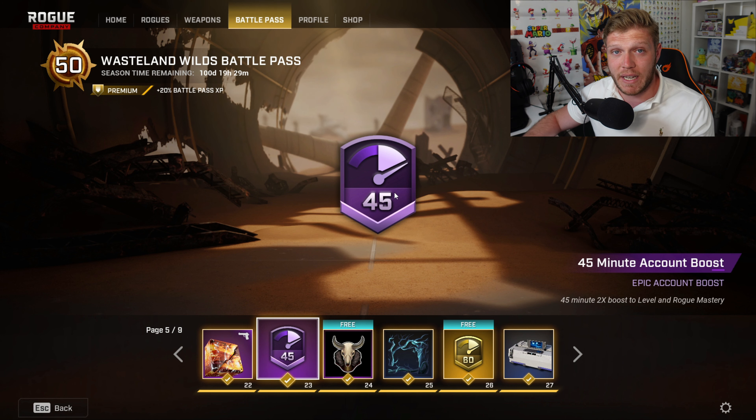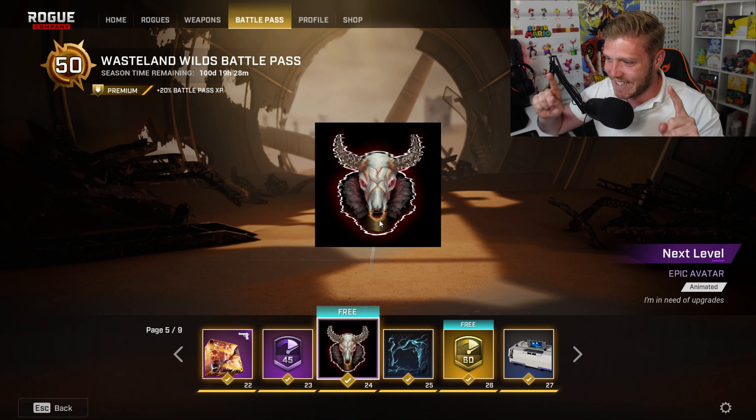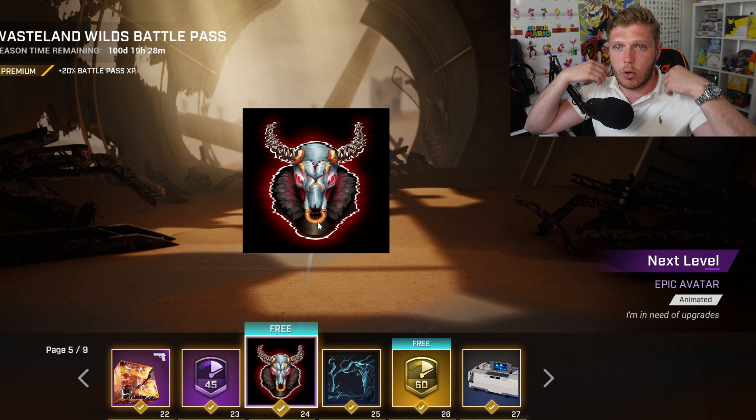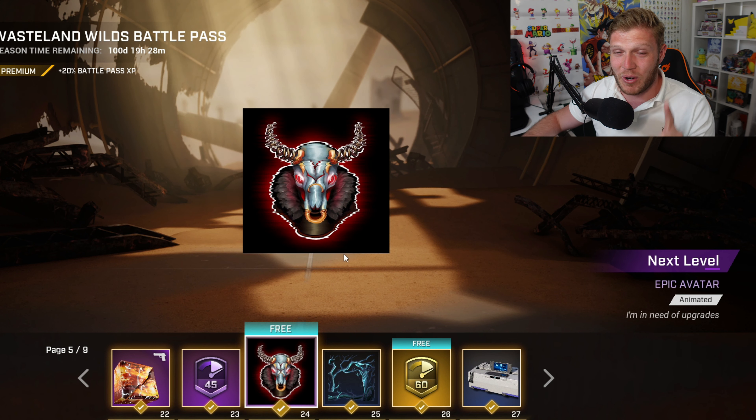Then we've got another 45-minute account boost. This avatar is pretty sick — it is the Next Level Epic Avatar, 'I'm in need of upgrades.' You've got like the normal Dima fur there. So could this be a Dima skin coming in the future? We'll have to wait and see, but that would be my guess.